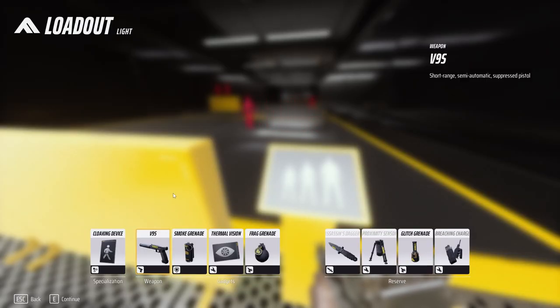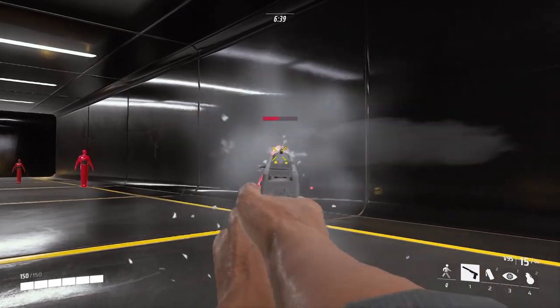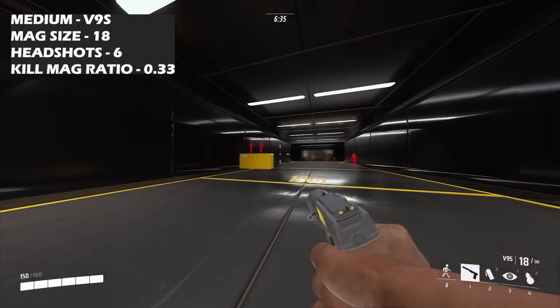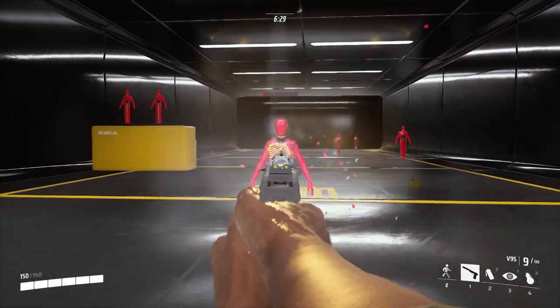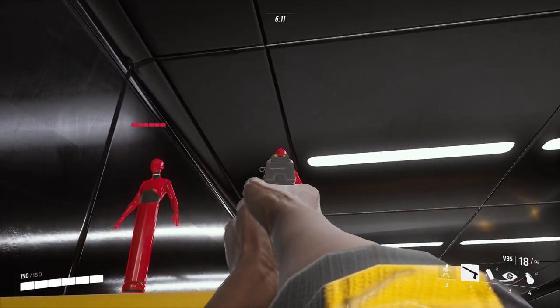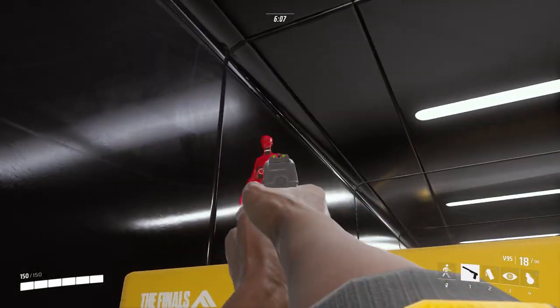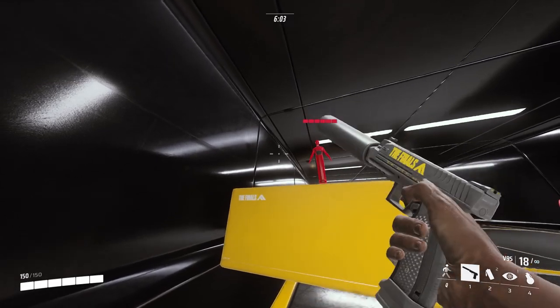Next up is the V9S, described as a short range semi-automatic suppressed pistol. At close range onto a medium, six bullets to the head takes out a medium, and nine shots to the body takes out a medium. For lights, four bullets takes out a light with headshots, and five bullets takes out a light to the body.